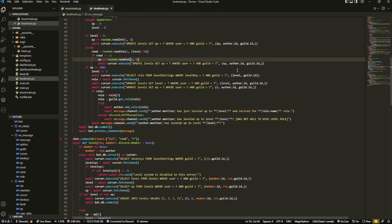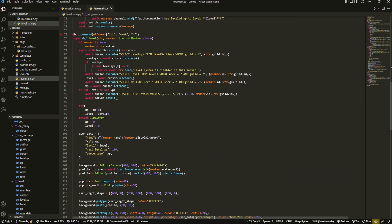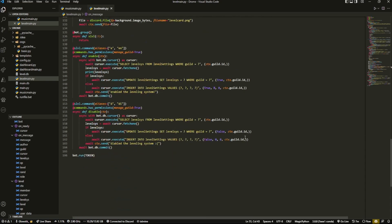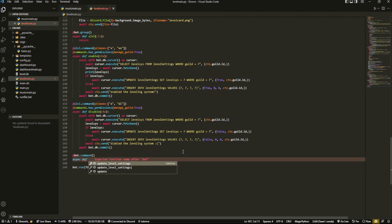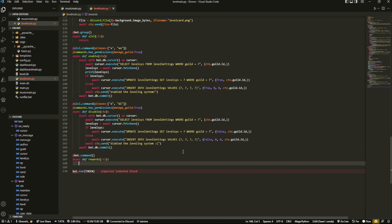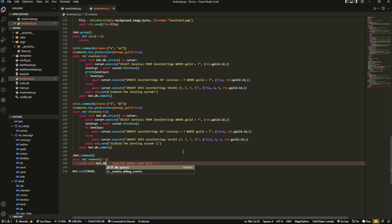Anyways, that's our actual adding part. Now, what we're going to do is create two other commands to control it. The first will allow you to view all of the rewards, and the second will let you set the role. So we can start off with `@bot.command` and `async def rewards`, passing in `ctx` — that's really all we need. Then `async with bot.db.cursor() as cursor`.